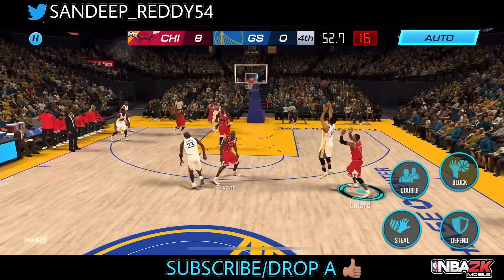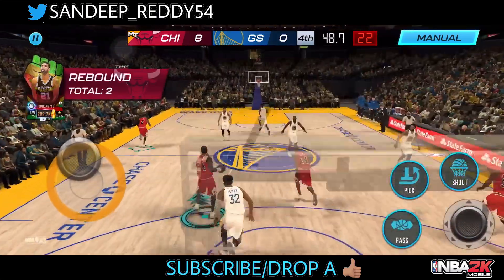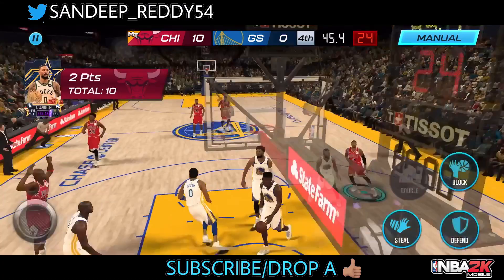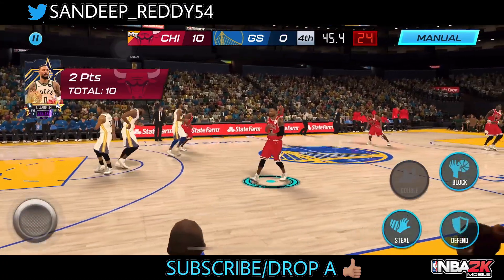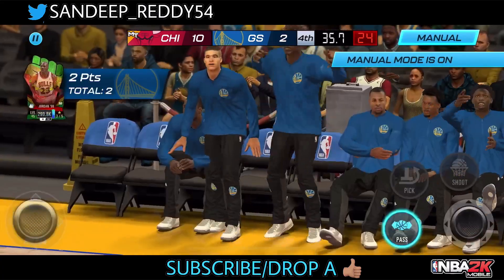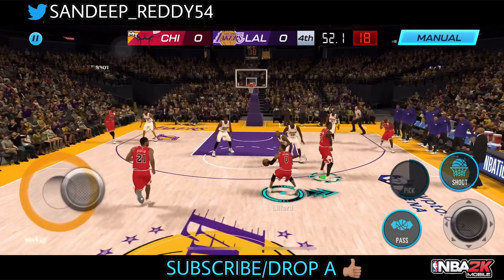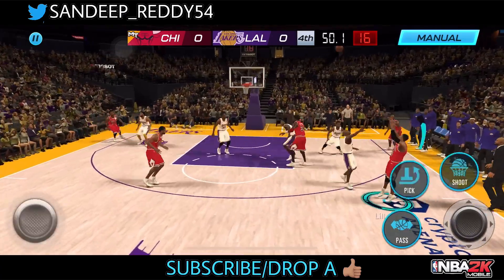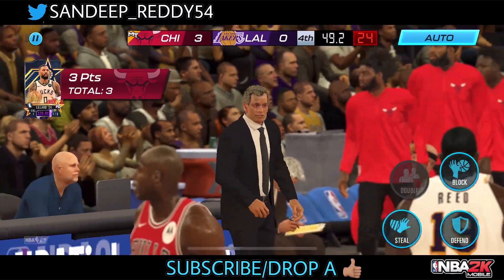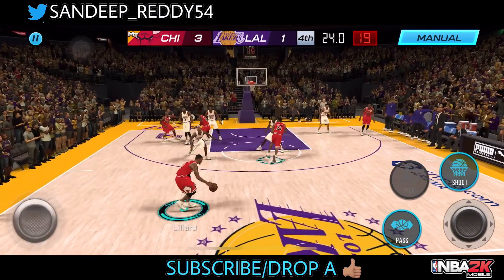So eight-point lead right now with just one minute remaining. Curry misses the triple right there and we are on the fast break once again with Damian Lillard, this time for a mid-range shot - it's good. So 10-point lead guys, they couldn't do anything. Michael Jordan in the paint and he got to finish that one, so two points for them and we still lead by eight. Damian Lillard for a triple and it's good. So we have 50 seconds left, let's see if they can stop us.